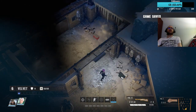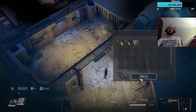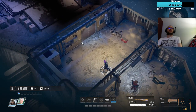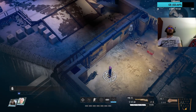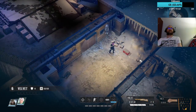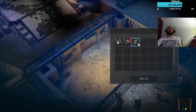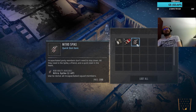Okay, we had an auto save. Energy cells, ammo, ammo. Another ammo box and another metal crate. A rocket. Injury kit, more med hypos, and a nitro spike — it revives all incapacitated squad members. Okay, so that's good to get at least.